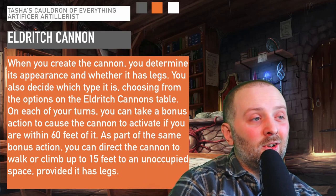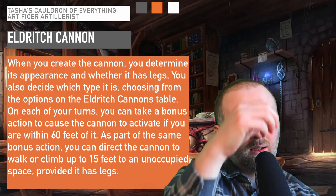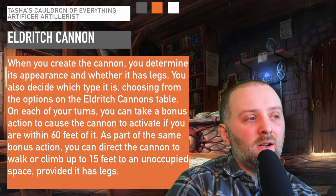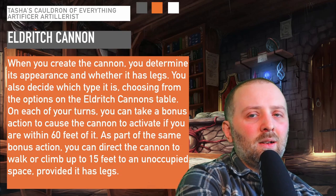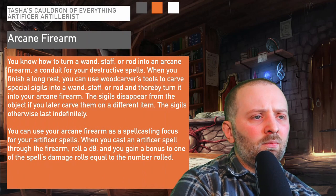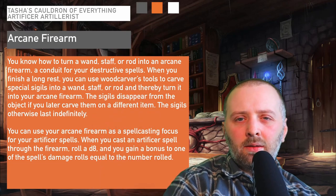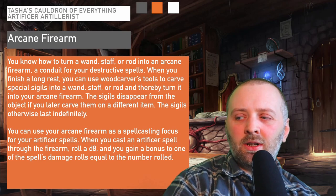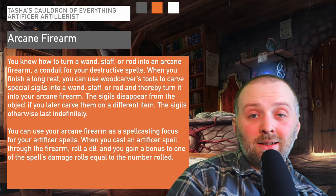When you create a cannon you determine its appearance and whether it has legs. On each of your turns you can take a bonus action to cause the cannon to activate within 60 feet of it, and as part of the same bonus action you can move it around. Climbing is also an option — you could have a mechanical goat climbing up walls, though the DM might rule against that unless you cast Spider Climb on it.